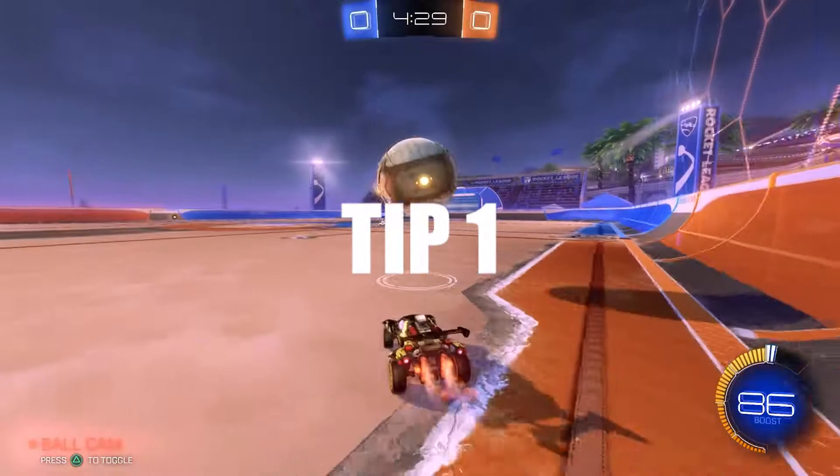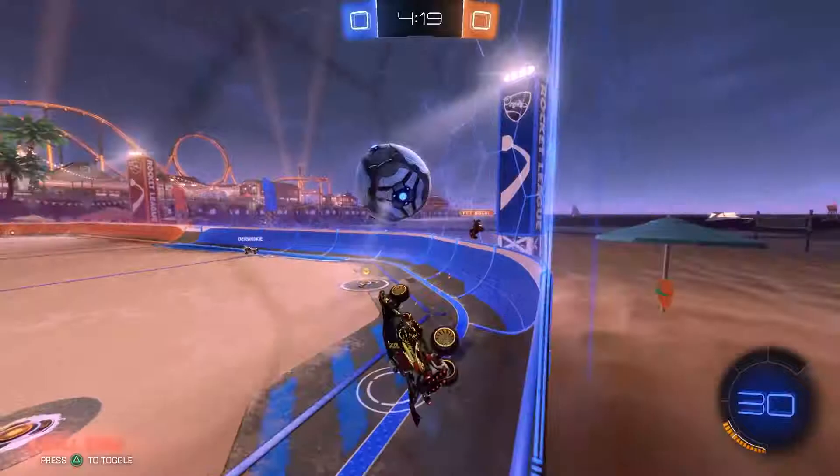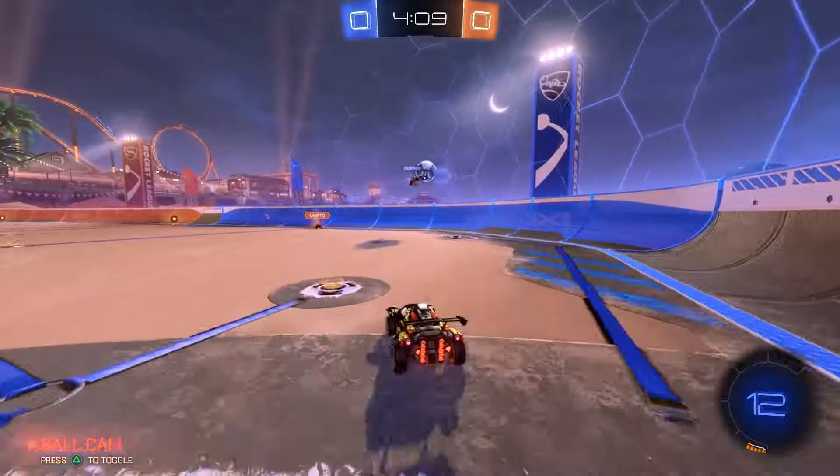For tip number one, we are going to talk about positioning. Positioning is very important in this game. As you can see in the video on screen right now, my teammate is going for a clear, so I rotate around — I'm behind him. Then my teammate rotates behind me, which is how you want it, and I'm back in net while he's forward going for the ball.